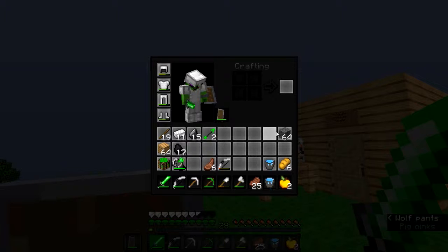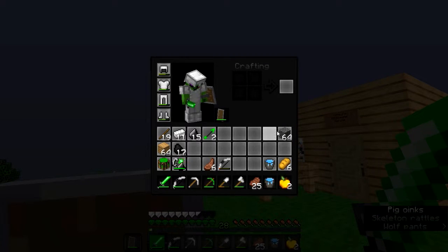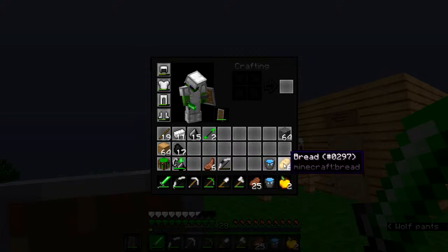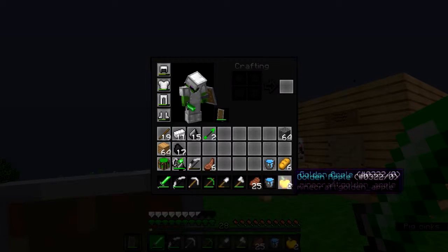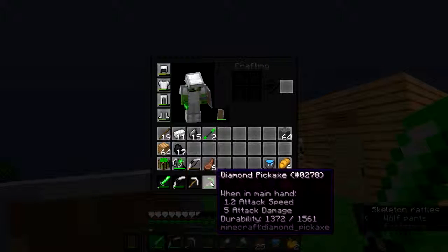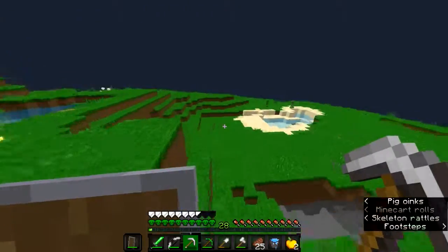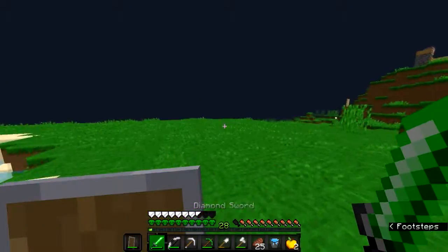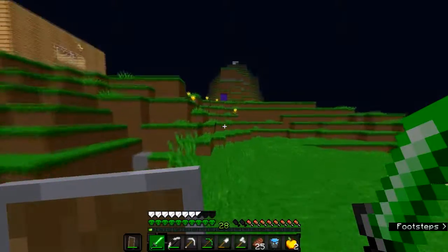I only have two arrows. If I find chickens on the way I'll kill them so I can get feathers. I also have 64 cobblestone, two buckets of water, some bread, an extra bow to combine if the other's at low durability, two golden apples, and an iron pickaxe so I don't waste durability on my diamond pickaxe.